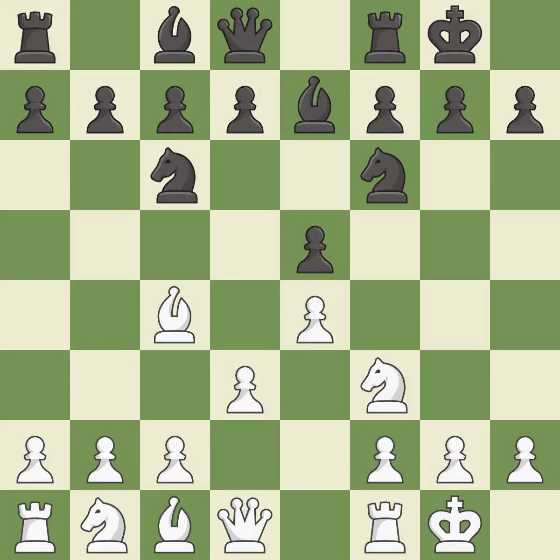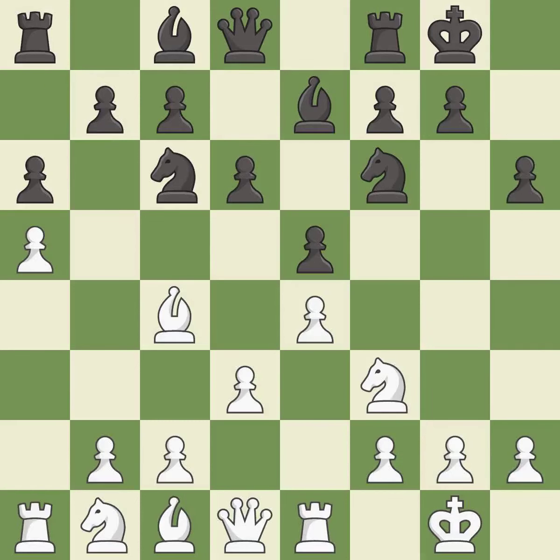Castling develops a rook while also moving the king to safety. Castling to the same side of the board as the opponent tends to lead to less sharp positions as compared with opposite-side castling. This prepares the bishop for development. It is the last book move. This develops a knight off its starting square, getting it into the action. It is best.